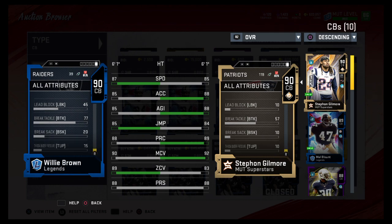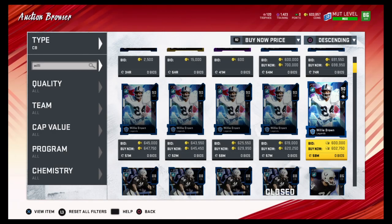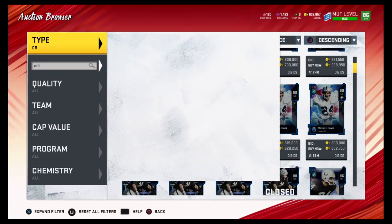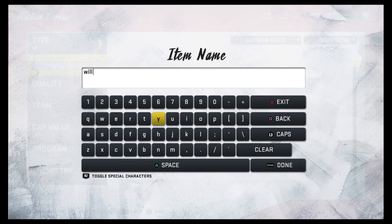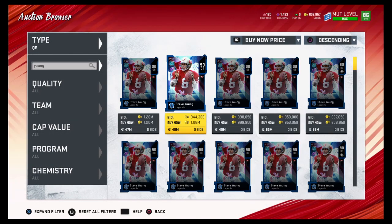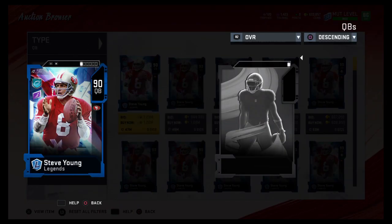This is my second favorite. Last but not least, coming in at last, we have Steve Young. Personally I like Steve Young, but I need the how route master ability, and I don't believe he gets it.